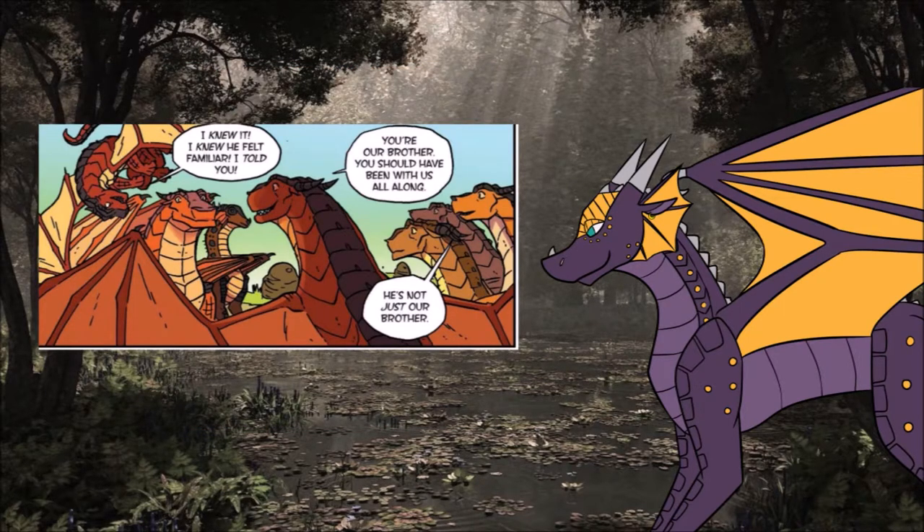Mudwings are a bit peculiar in the fact that the parents generally don't care much about their young. Instead, siblings have a strong bond where they unite under their eldest sibling, called a bigwing. They act as units called sibs, forming strong bonds with one another and becoming very loyal. If too many sibs are lost or a Mudwing is an only child, they'll search for other small groups and join together in groups called un-sibs. These groups may not be as strong as a regular group, as the dragons in it aren't blood-related from the get-go.